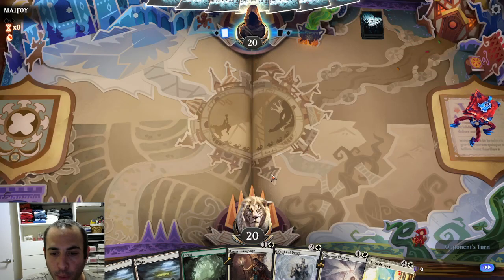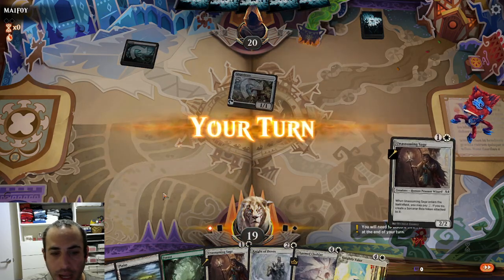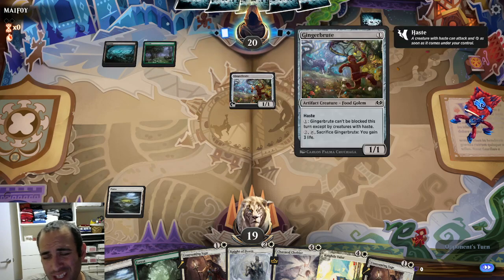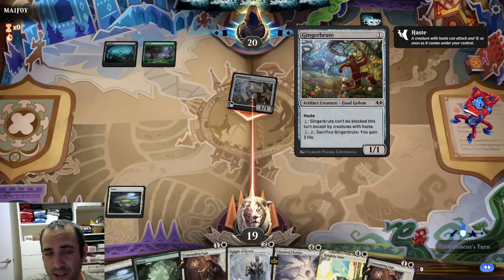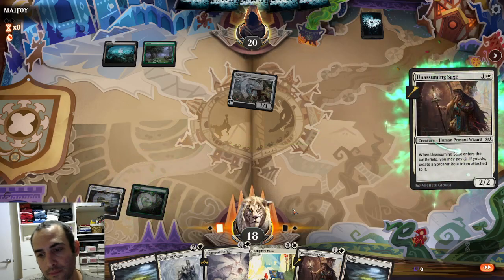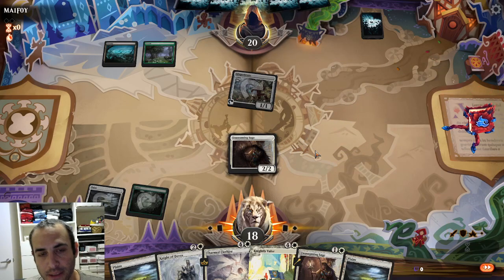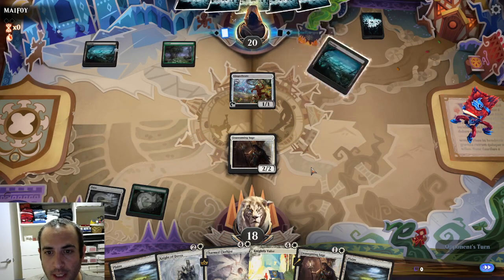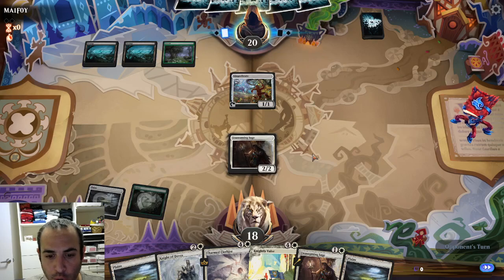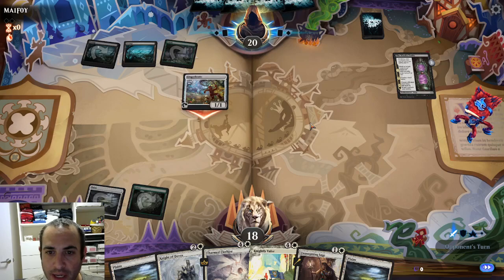Not a great hand but perfectly fine — we're not going to mulligan. We have both kinds of lands, three mana, a two-drop, and a three-drop. I really don't like Gingerbrute. It was serviceable in the previous Eldraine unless you have really good synergies. Even in a food deck I don't think this is a good card in this format. I'm definitely going to play my two-drop here. Even though 2-mana 2-2 is a pretty weak card, I'm going to spend my mana and get it in play. Well, if I knew they had the Witch's Vanity, I wouldn't have played my two-drop.